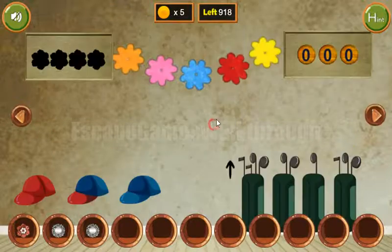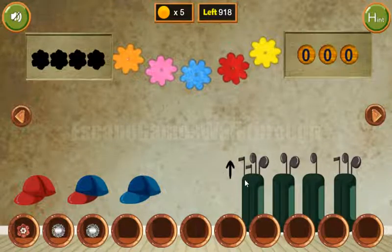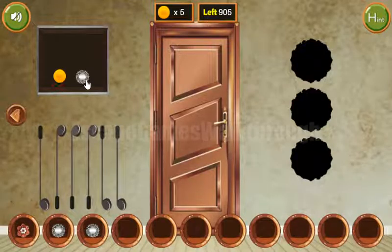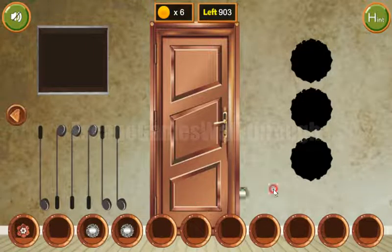Now going again to the second room. Here's another hint — we need to count the number of sticks. In the back we can see four, two, one, and three. So we enter four, two, one, and three. Now we've got the third plate and also a coin.